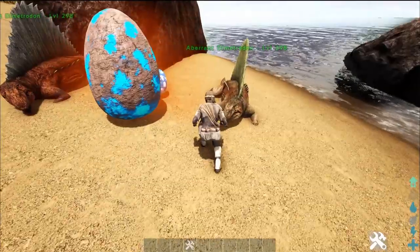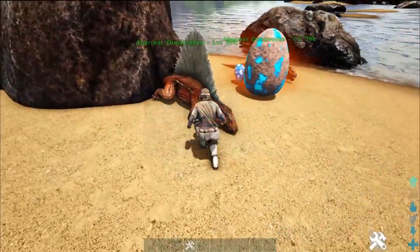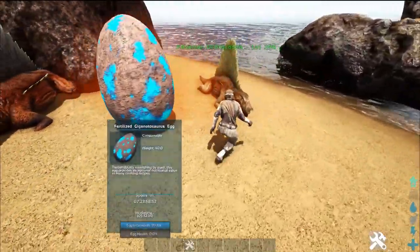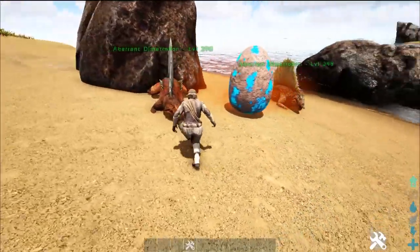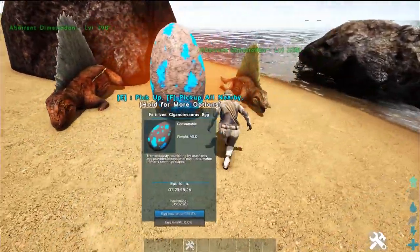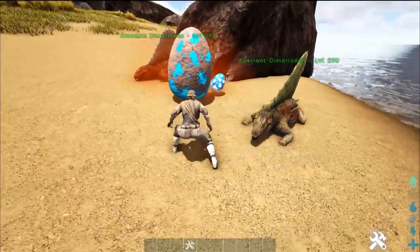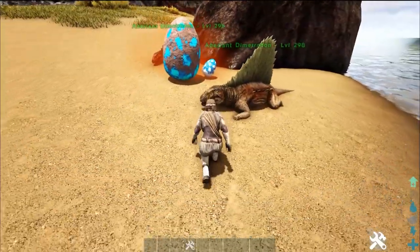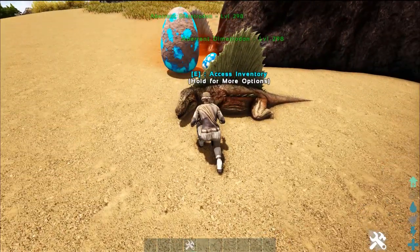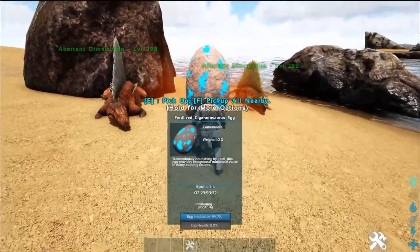This is amazing because all you need — especially early game when you're not able to have air conditioners, or it's hard to pump them out, or you're on Scorched Earth where sometimes the power gets cut off — just grab yourself a couple of dimetrodons. Two dimetrodons with around 600 melee each will raise any egg for you. So even though a lot of people think dimetrodons are useless, they actually have pretty good value, and that's with eggs.